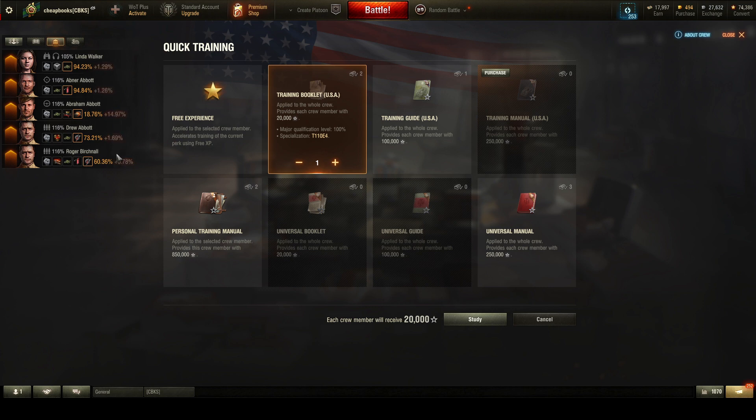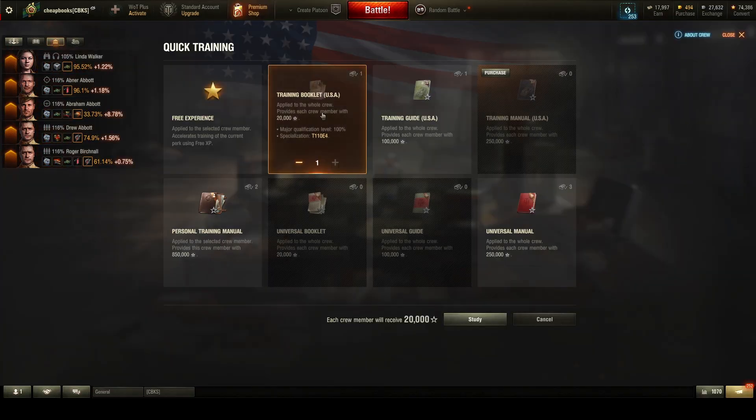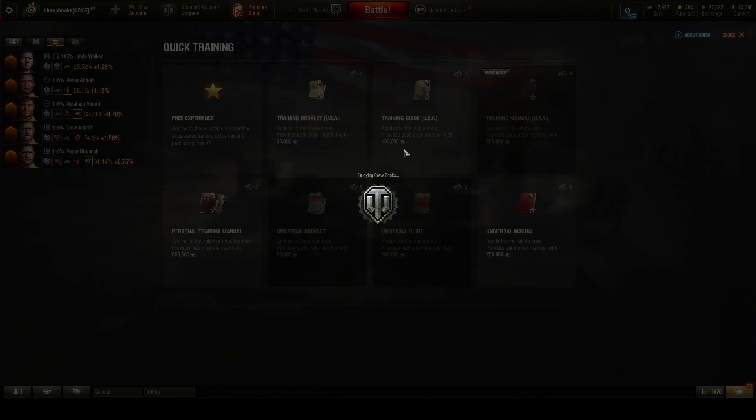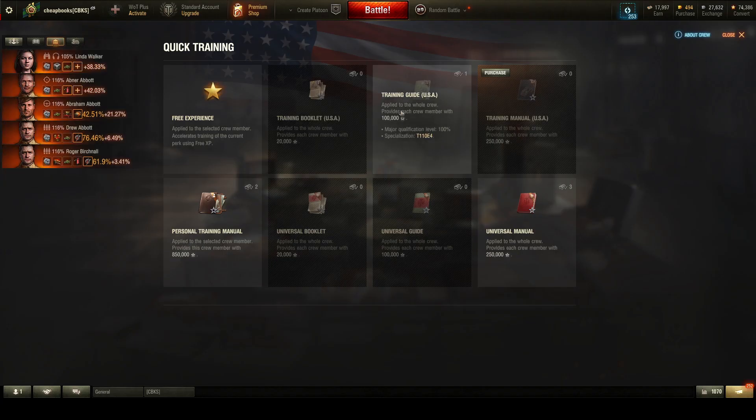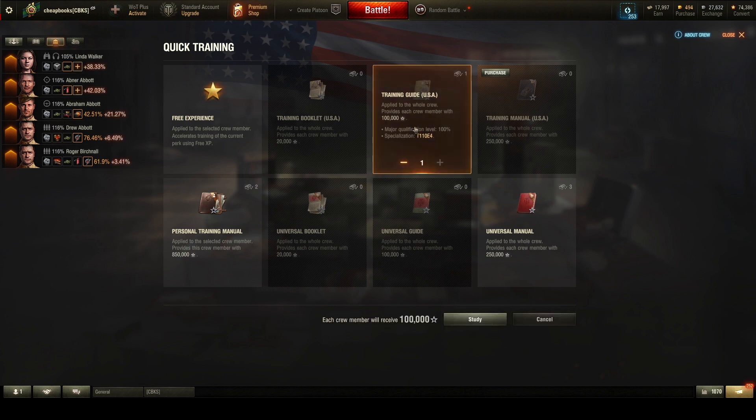With the first book I'm not going to get much of an increase and nothing will flip over 100%, so there will be no new crew skills. This next one looks like it's going to give me two new crew skills and equalize the first two crew members.